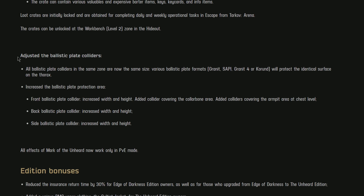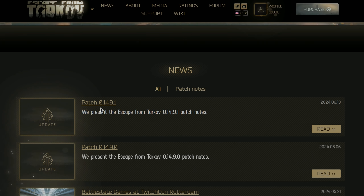This is the big one — they've adjusted the ballistic plate colliders. All ballistic plate colliders in the same zone are now the same size, so various plates like the Granite SAPI and Granite 4 or Corundum will protect the identical surface area on the thorax. They've increased the front ballistic plate protection area, increased width and height, added colliders covering the collarbone and armpit area at chest level, and increased back and side plate collider width and height.